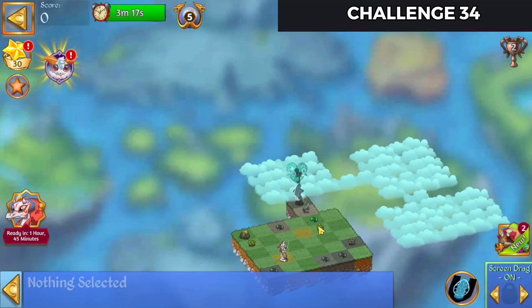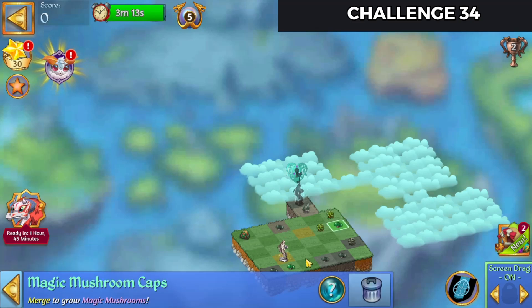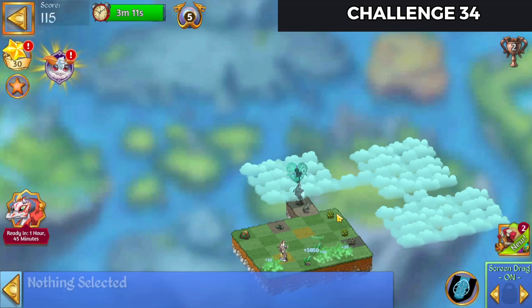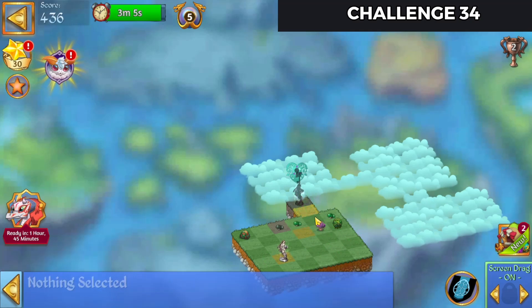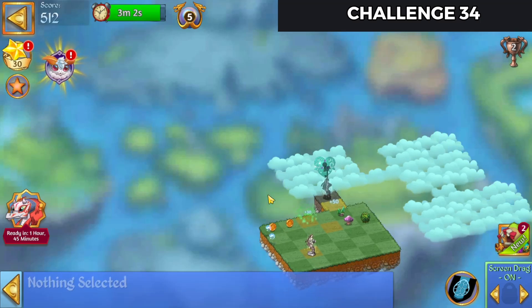Alright, let's tap on that and bring that over. Tap that one and bring that down as well. Let's merge up those bushes while we're at it and that can come up there. We'll have that merge as well and open that chest.